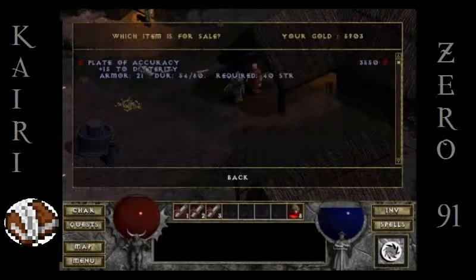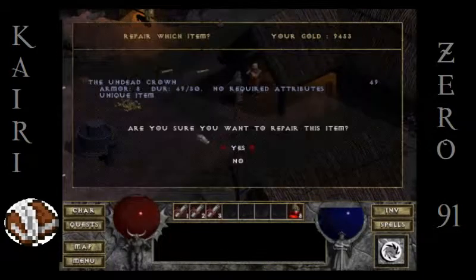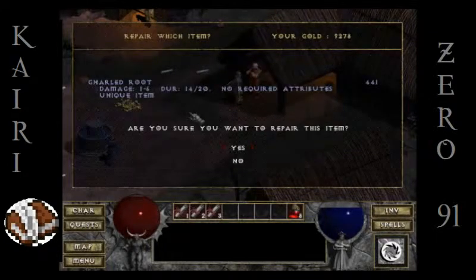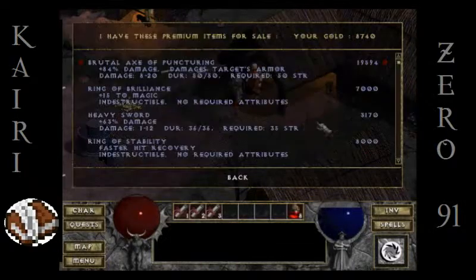That's a tough one to let go of — 15 to Dexterity, 21 armor class. But the trouble is Arcane's Valor is 25 armor class, and it's got all those other cool things like fastest hit recovery. I gotta stick with Arcane's Valor. And I really want a different helmet than the Undead Crown — I'm done with that thing. Let's see what kind of options we got. Any helmets by chance?